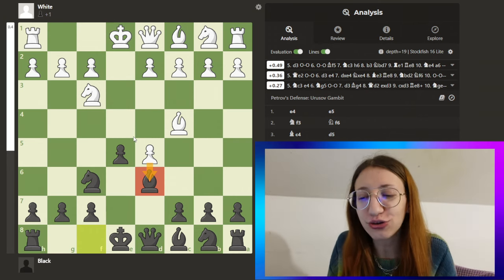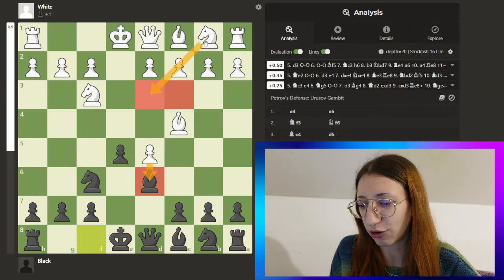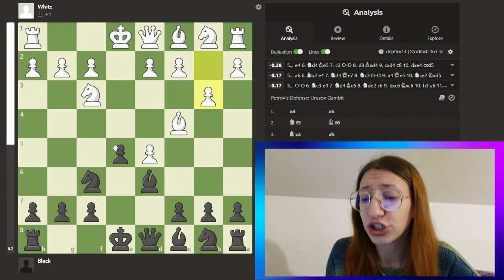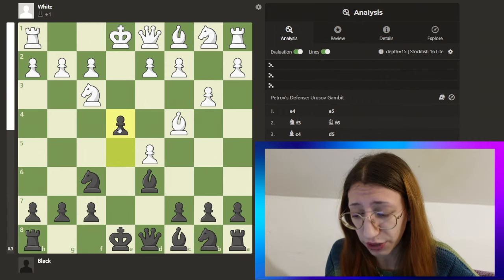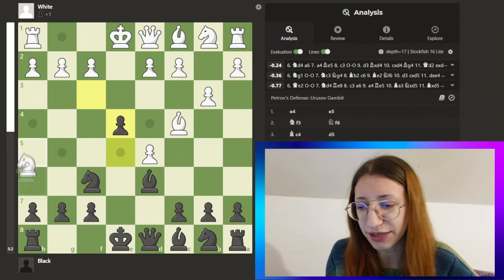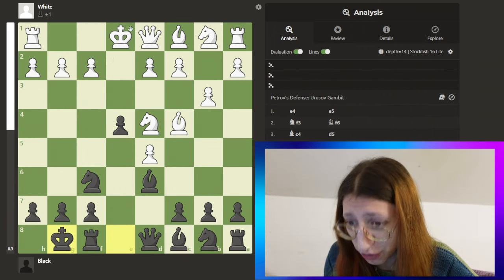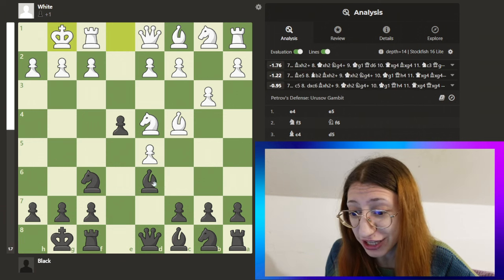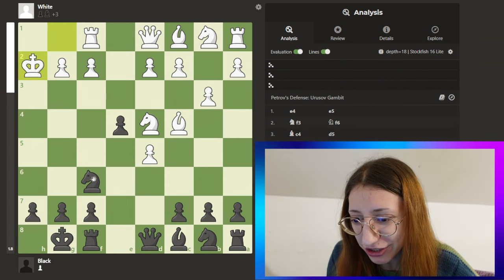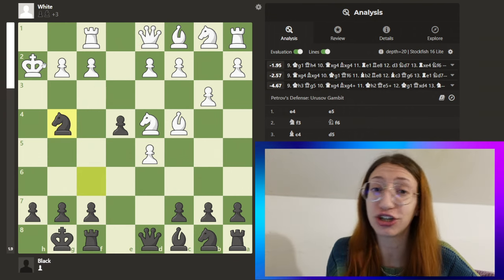Now he has to do something. In my game it was a knight on c3, but let's say he just does something else. We just push the pawn. If he goes here we saw what happens — I just ask him a question. But if he goes here, you can castle up to make him castle up, and then you hit him with a brilliant sacrifice. After they take, you just go here — the queen has to be sacrificed to save the day.